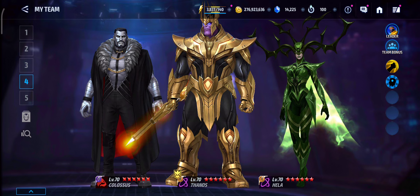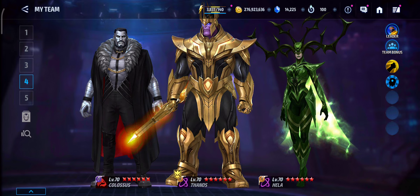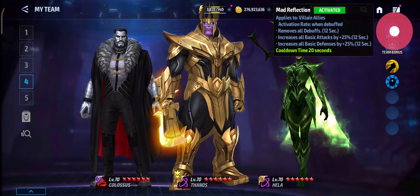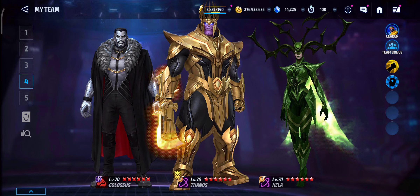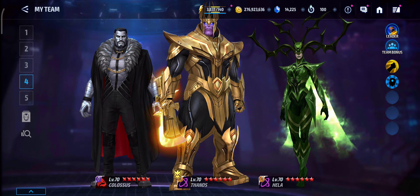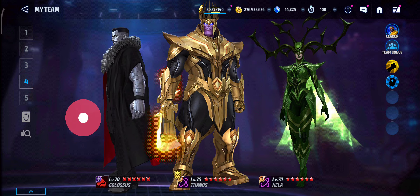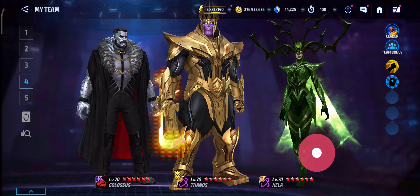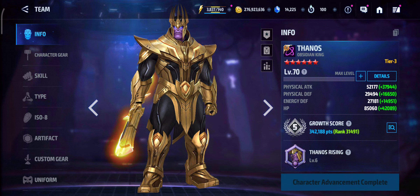Hey guys, it's your boy, we're back with more Marvel Future Fight, and in today's video we are taking a look at Thanos in Timeline Battle, auto with a CTP of regen. Obsidian Thanos is here, and with the new leadership he does not need the debuff removal, so we don't really need Wasp. Using Wasp is a nice option because of the 20 or 30% extra HP, but I think this will be the best team up for Thanos alone, because of the Colossus passive which helps out all around with every character, and Hela helping out against those Spideys and sentries in Timeline Battle. Let's take a look and see how that goes.